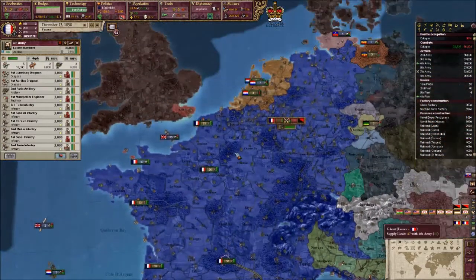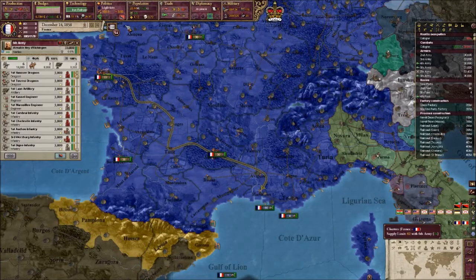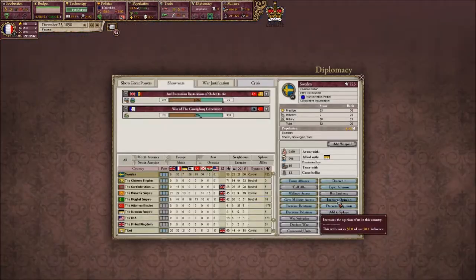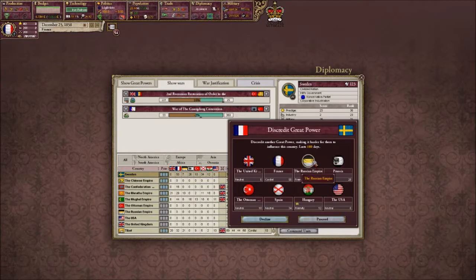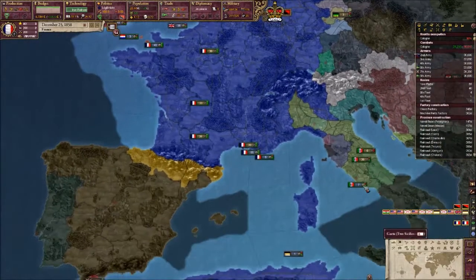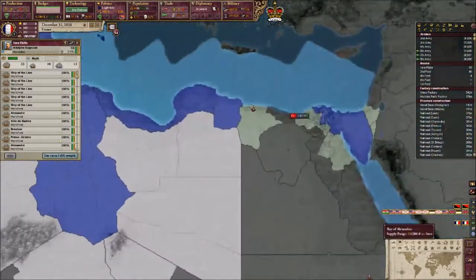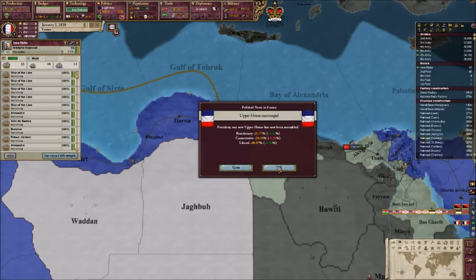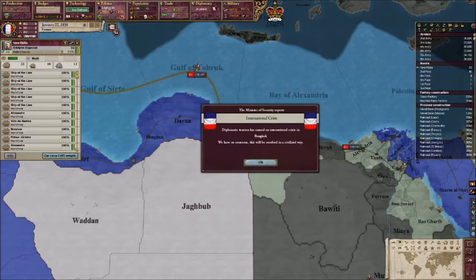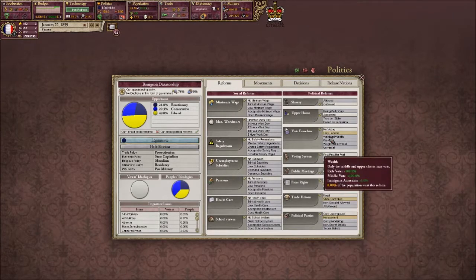I think I'll actually send three armies to deal with them. We could increase our opinion in Sweden. We could discredit Russia - no we can't. We could expel Russian advisors - no we can't. I'm guessing that's just because they're in their sphere. Liberals are still dominating politics. Not like it matters anyway, because I'm pretty sure we don't have elections. No voting.